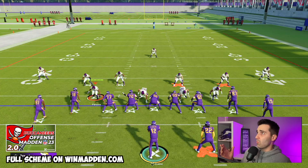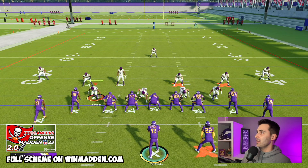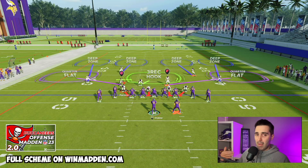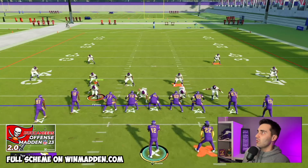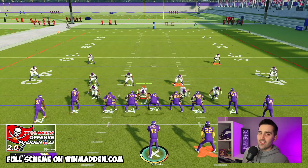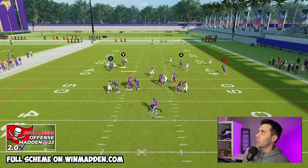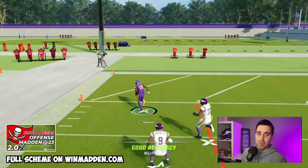Your next question should be: what about match, what about cover four? Those surely have to guard this, right? Well, let's go to a cover four quarters defense with the match setting on, so this is going to play like a match defense. What's so great about this is if they run match and we run this same route combination, we're going to end up getting our Y receiver wide open for a one-play score against match defense.